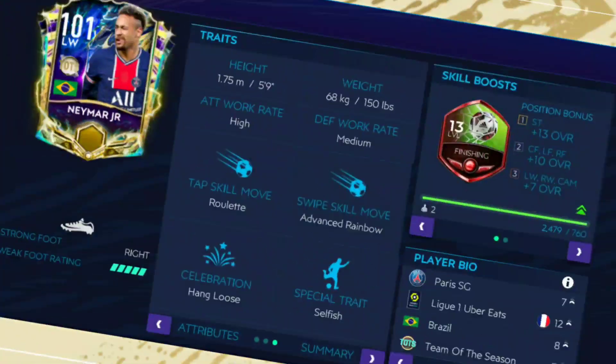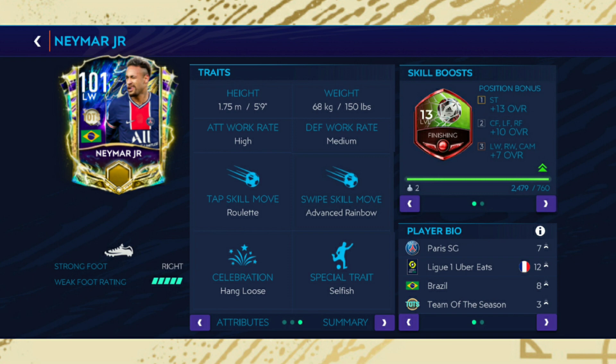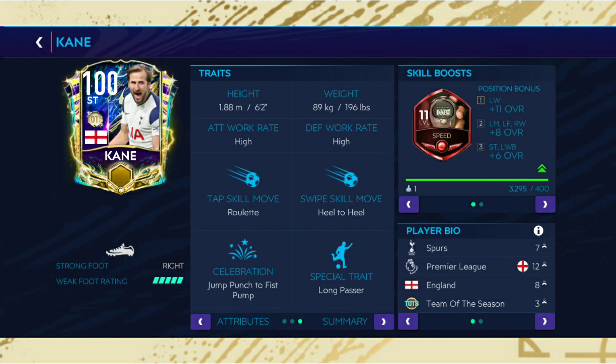Probably the most exciting card I'm waiting for: Neymar with advanced rainbow and finishing skill boost. Last year he got finishing skill boost as well, and Neymar and advanced rainbow are inseparable. Then I had some crazy ideas — Varane with the pace skill boost. He's already a speedy guy with 123 pace, and if he gets the best skill boost then we're going to have a tough time. Another crazy idea: a tank striker with the pace skill boost — if any tank striker gets that, it'll be really tough time for defenders.